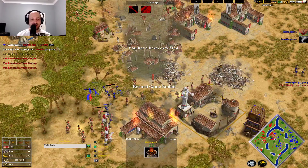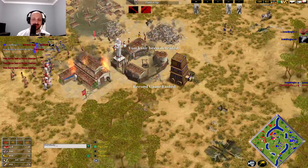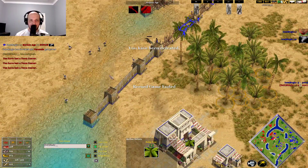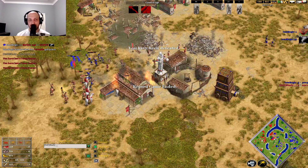GG, well played by Magic, demonstrating Set's strengths on this map. Skadi just didn't have a plan — he had the gold advantage, he had this game in the palm of his hand. He had villagers on this gold and could have walled off this gold mine and just sat there preventing the Heroic age, winning the game on the spot. But he didn't do it, and Magic got away with it, taking the win. If you enjoyed this game, please consider hitting the follow button on Twitch, or hit that subscribe button on YouTube — see you guys in the next game.